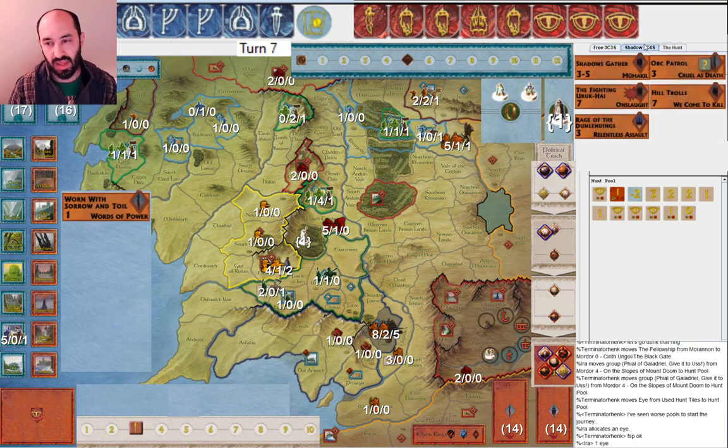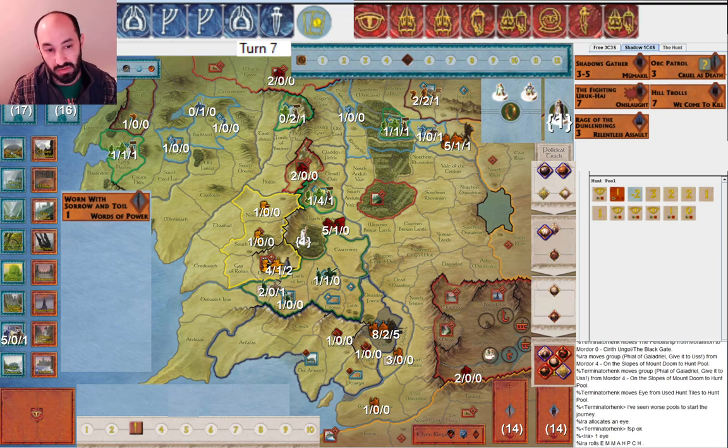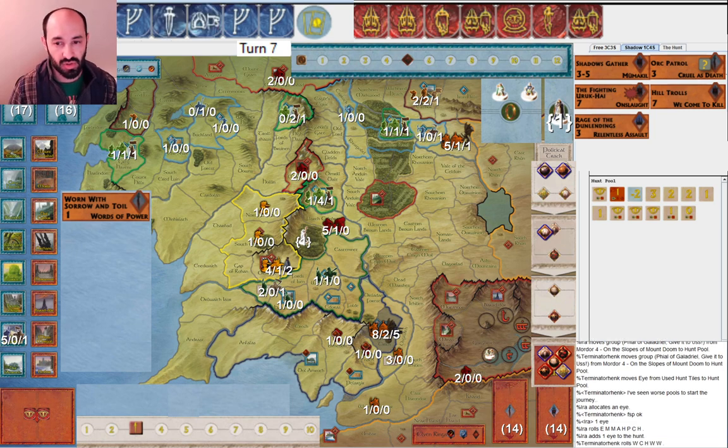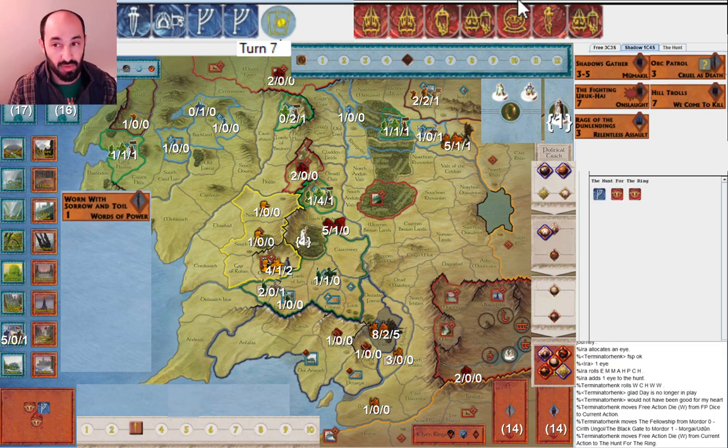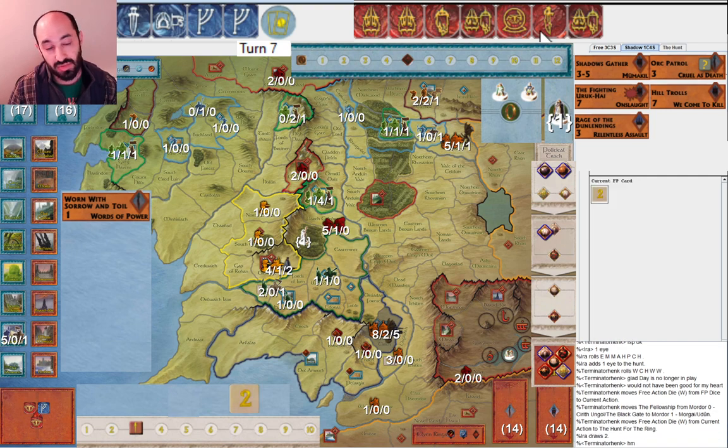I allocate one eye - I could allocate more here potentially, but I'm worried that my military is going to be a little too slow, so I only allocate one. Maybe it's a mistake. I roll one extra. My opponent gets a great roll and they're very happy that Day Without Dawn has already been played. The odds of rolling three Wills of the West are pretty low, so I don't really regret having played it. If they can move this much and have that much flexibility, that's really good. They start by moving right away because maybe I'd have a red tile.